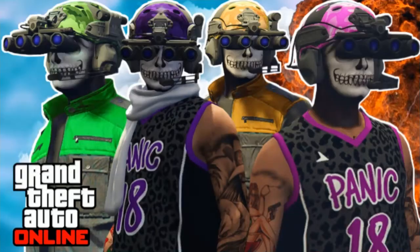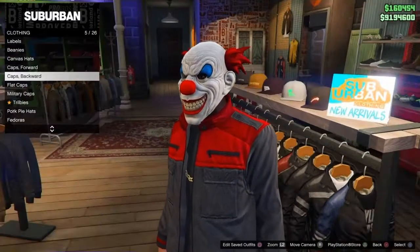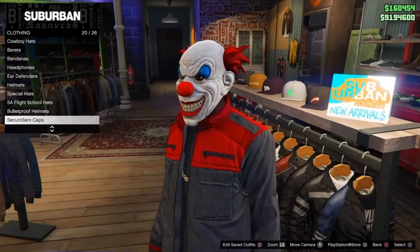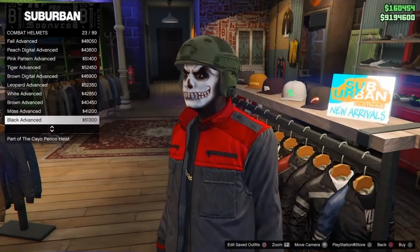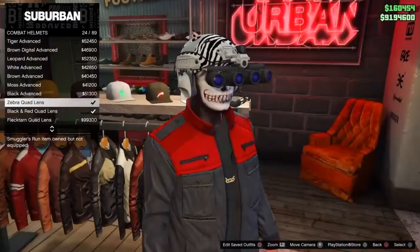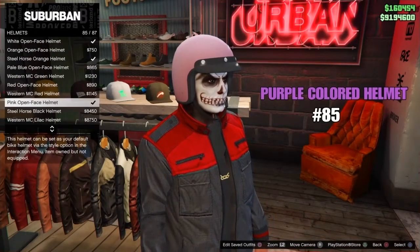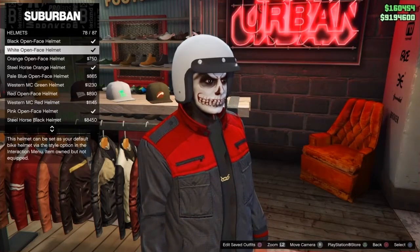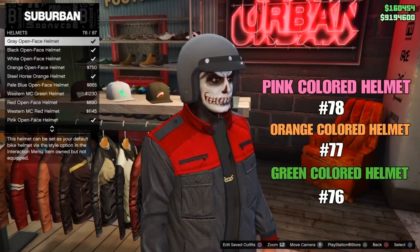Showing you guys how to get different colored helmets. You want to go to the combat helmets. Alright, combat helmets — you want to buy the Zebra Quad Lens, it's on 24. And then you want to go to helmets, you want to go to 85. So 85, then you want to buy 78, 77, and 76.